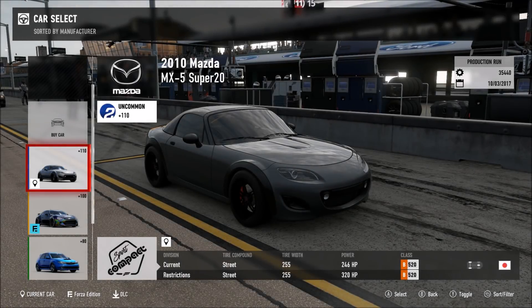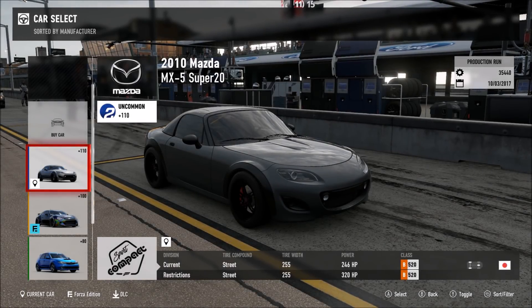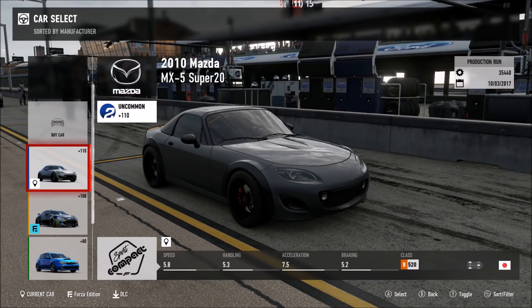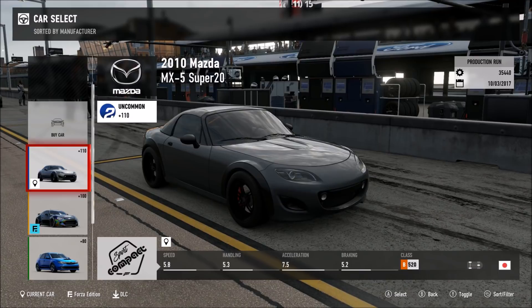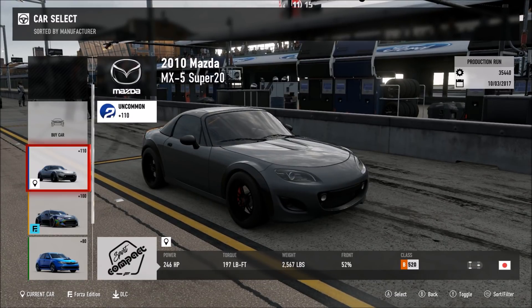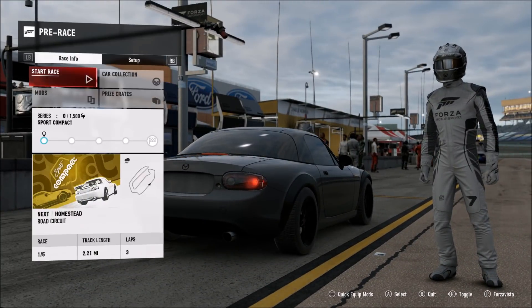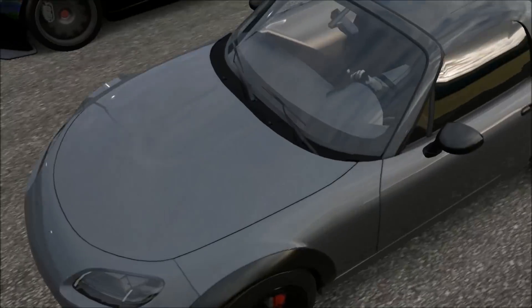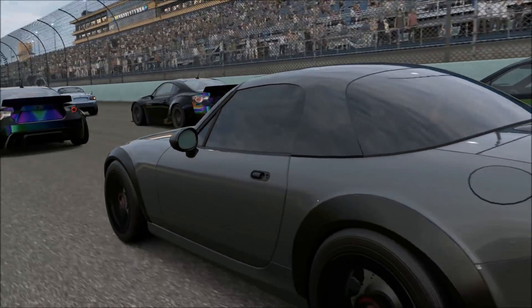Today we're going to be driving one of the exclusive cars from the specialty dealer — the Mazda MX5 Super 20. I'm pretty excited to drive this thing. I really feel like it's going to be a fun car to drive, because the little tiny Mazdas always seem to have been fun in racing games. I love the little Miata they had in Forza Horizon 3, so hopefully this thing is just as enjoyable to drive.